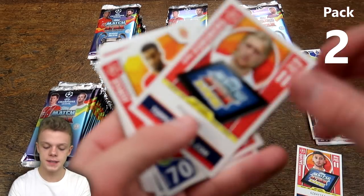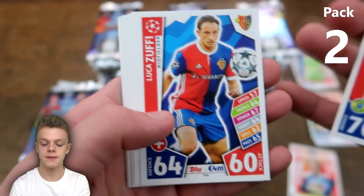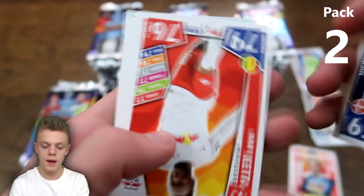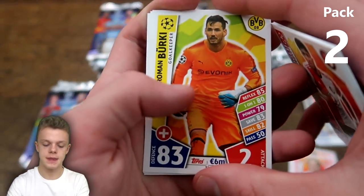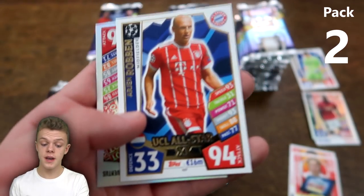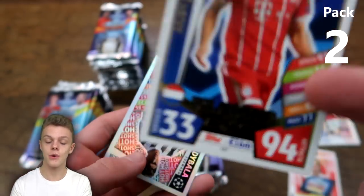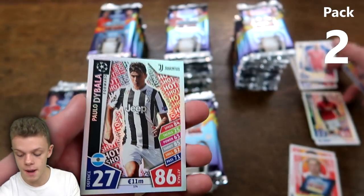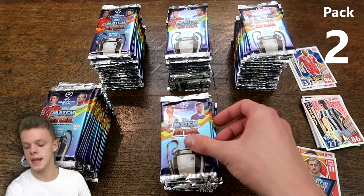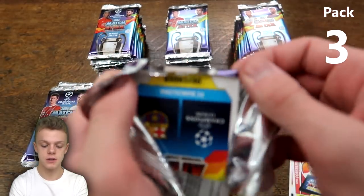In the next pack we've got Forsberg, Pro 11, Jorge defender for Monaco, Zufi, Berkey, Juanfran, and another UCL All-Star card — so two out of the 11 already within the first two packs — and Paolo Dybala hot shot, 86 on attack for the Juventus striker. Very similar packs in terms of what inserts they had.